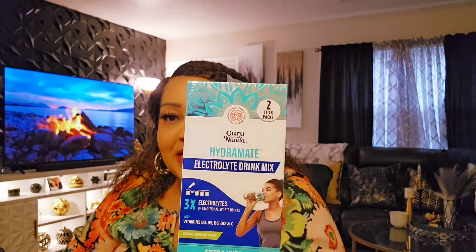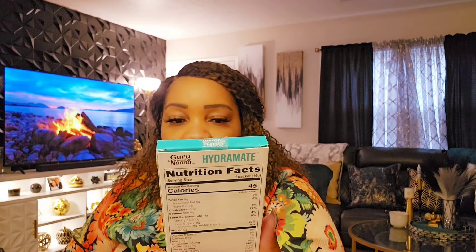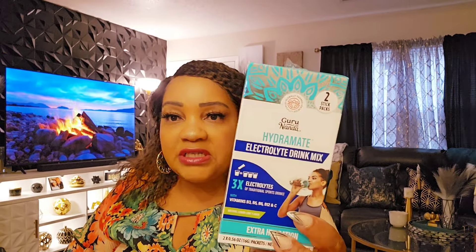I got this Guru Nanda hydro made because I told you I don't drink water the way I should — I'm doing better though. But I did not pay attention to the sugar intake — it has 11 grams of sugar. That was it for me. I didn't even finish drinking it. This is a natural lemon lime flavor with vitamins B3, B5, B6, B12, and C. The sugar intake just ruined it for me. You only get two packets so I'll save the last one and take it to work for someone else. This will not be used by me.